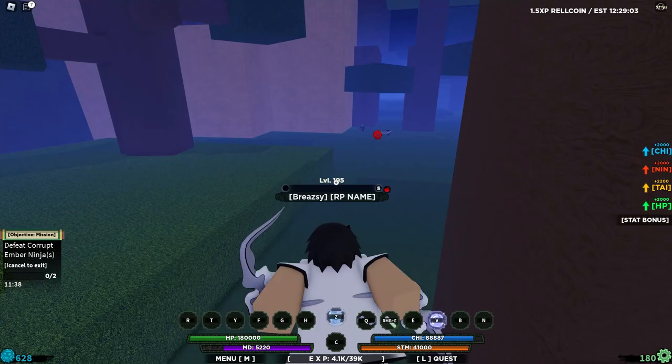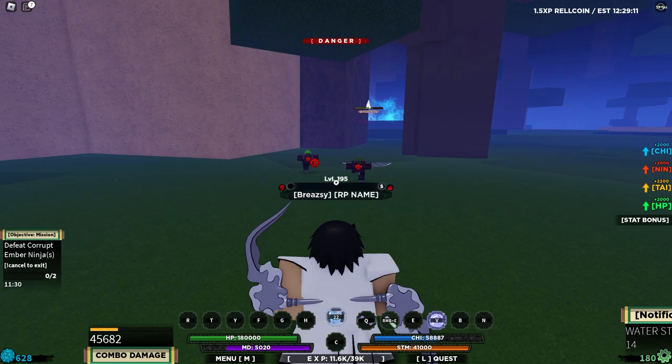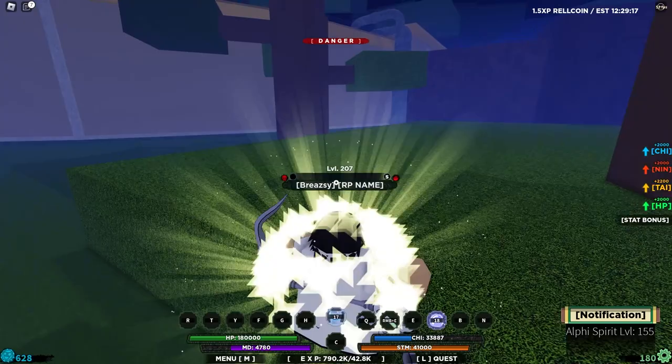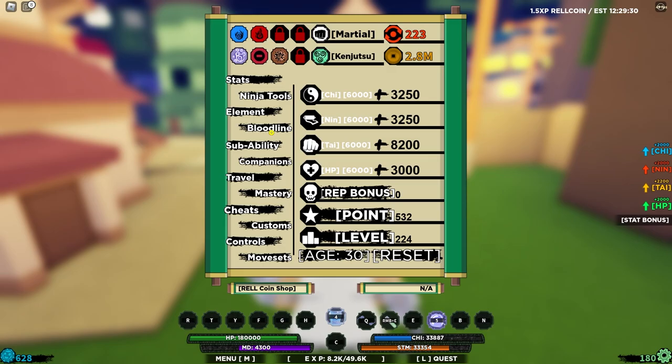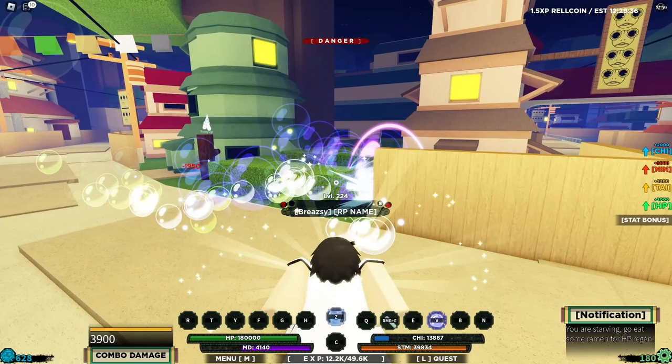Here we are at the first mission — tail beast bomb them, easy. That move is busted and they're already dead. This is not going to be hard to level up at all. I'm gonna do at least two more since that one was really quick. I want to try removing the weapon to see if the mode has its own Q spec.